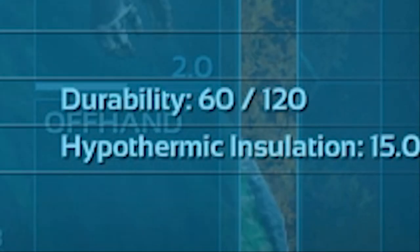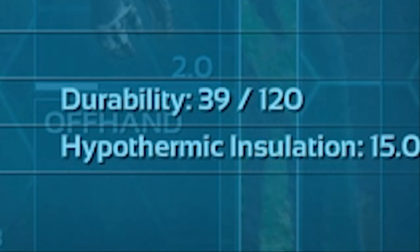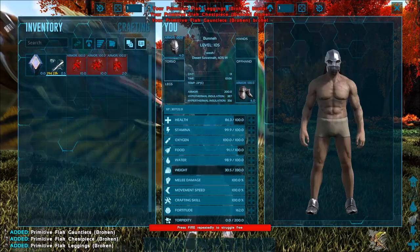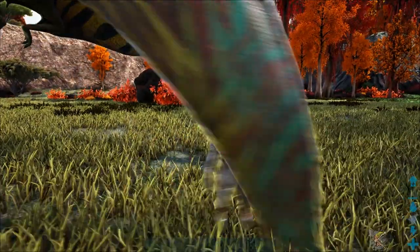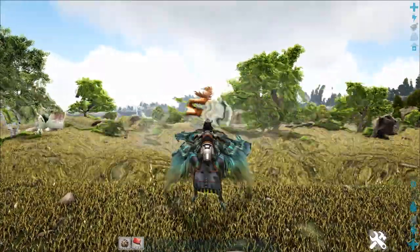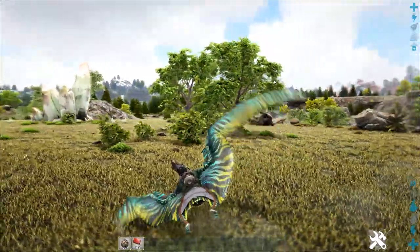While the debuff doesn't stack or multiply, biting the player multiple times while carrying them will obviously eat through their armor quicker due to the higher initial base damage being dealt. Investing points into damage doesn't seem to affect the rate at which their armor degrades; however, higher base damage will break their armor quicker since it's doing more initial damage. The armor durability debuff is removed once a player has broken free or been released. The Tropiognathus' knockback ability is quite powerful and similar in range to that of a Wyvern knockback, however the cooldown is quite long and often not worth the wait.